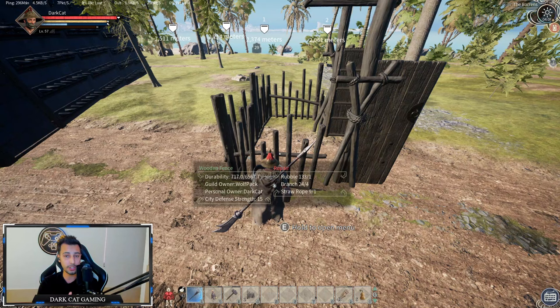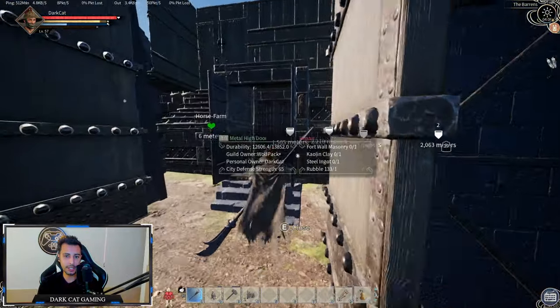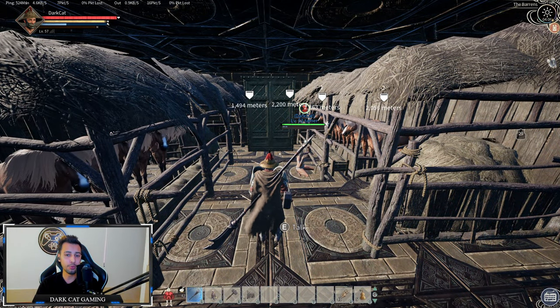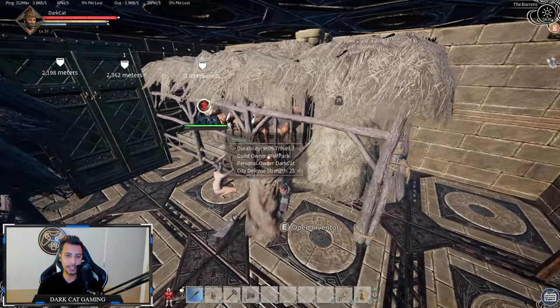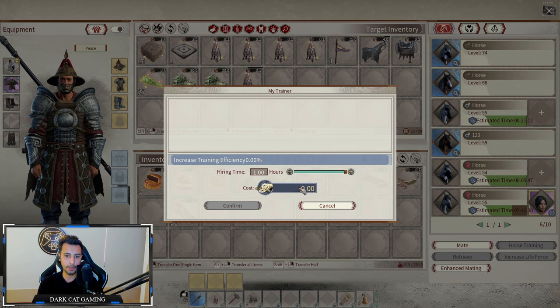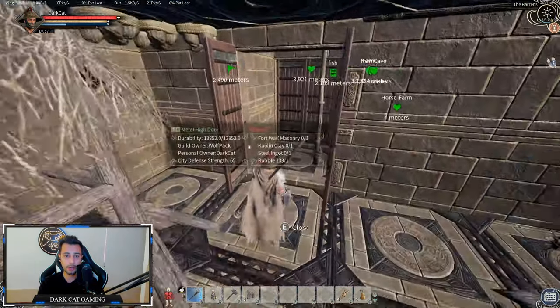I don't recommend doing this because there is an easier way. At the start, to get some early taming levels you may need to do it, but after that I use a more advanced setup. As you can see, I have a well-protected metal base with a stable where two people work on horses in the clan. I have a troll with 571 taming skill sitting in the stable taming horses for me. When I click the plus next to the horse and select the troll, I pay a little gold for the troll to tame the horse faster.